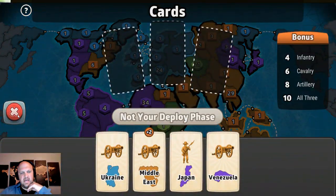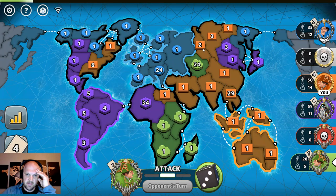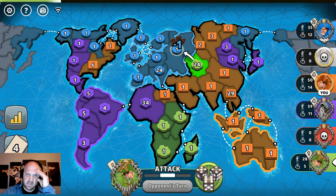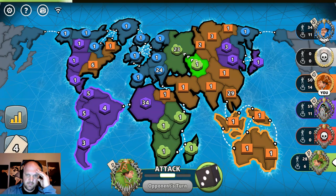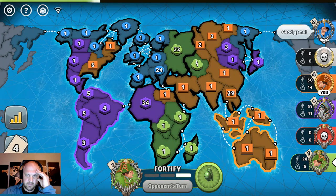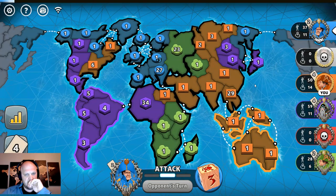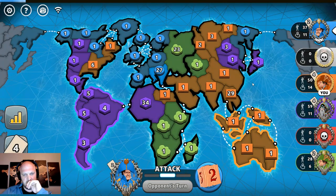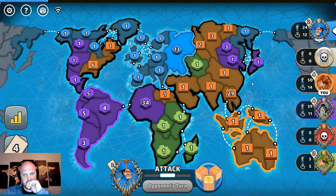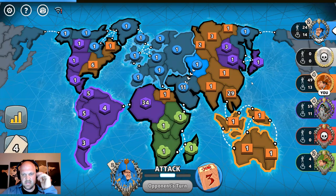Do I trade? I don't think I have to trade here. They hit my two — that's what I would hit, or the one. You could also break blue, but you might die. Good game, he says. I need to get my troops out. Yeah, he kills him — he doesn't have cards.